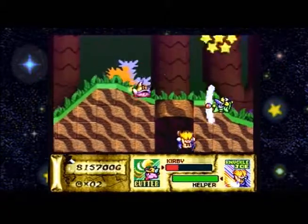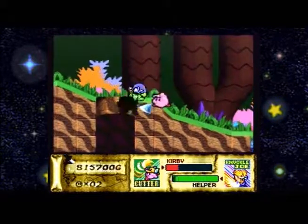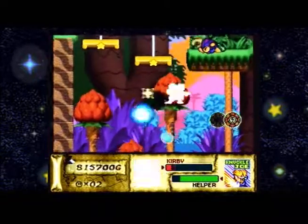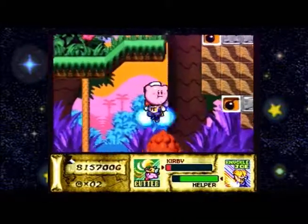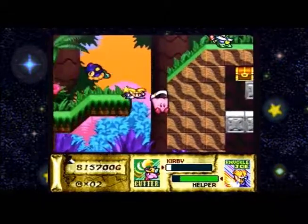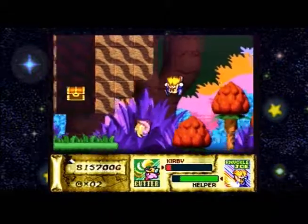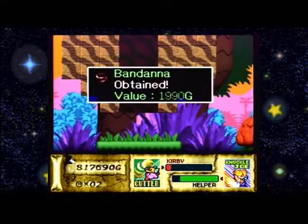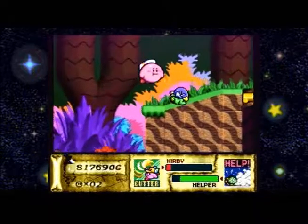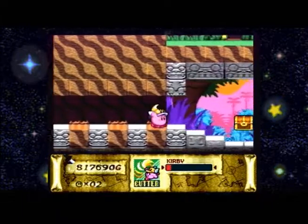I've never actually seen it mirror, or try to mirror my moves, honestly — that's a new thing for me. Okay, I need to destroy these blocks to get this treasure chest down, and then I can open it up. Bandana with two ends. It's like the cheapest blow to end all cheap blows.